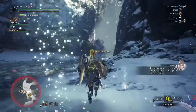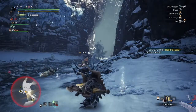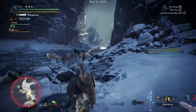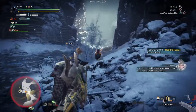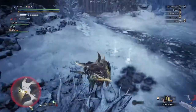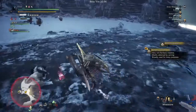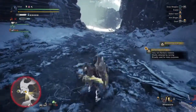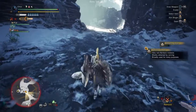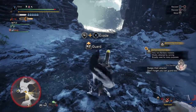The monster is on the move — use the scout flies as a guide as you go after it. You need to load the slinger with some ammo. See anything useful lying around? Dodge its attacks; don't forget you can guard too.